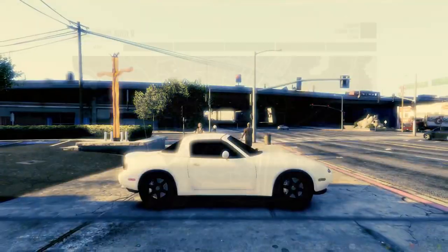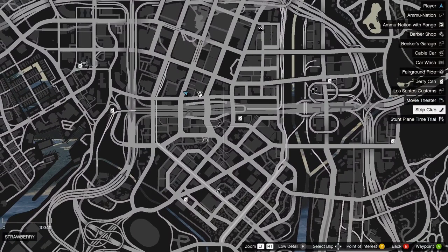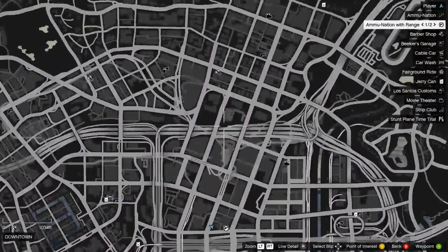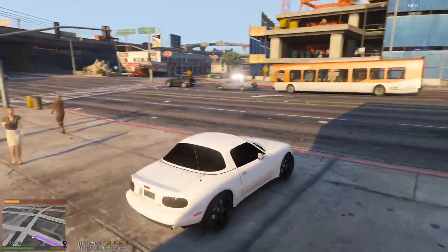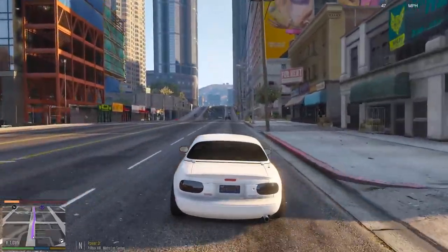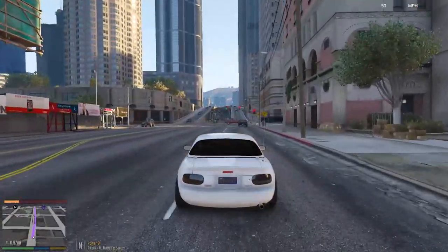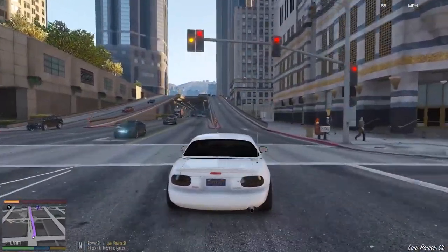We're going to have to get some gas before we go up to the Vinewood Hills, so let's quickly see where the nearest gas station is. Looks like we take a left and a right — maybe there's one up near the Vinewood Hills. We'll just go there so we're closer to that area. This car is fully maxed out — has turbo and all that stuff.